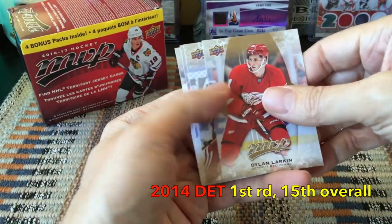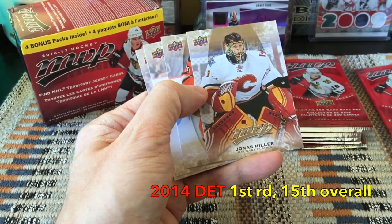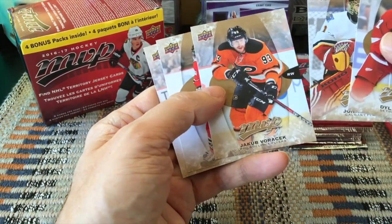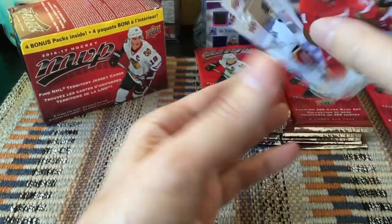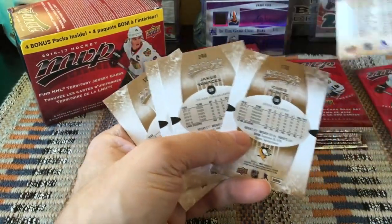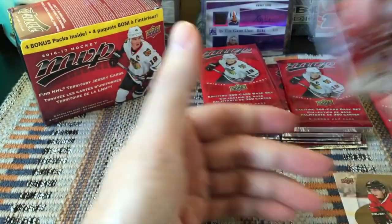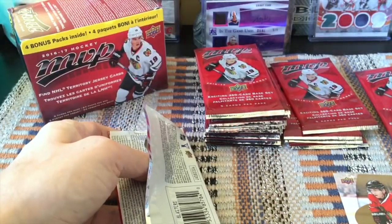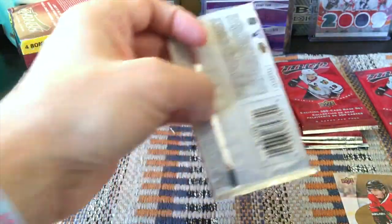We have Dylan Larkin, who's definitely coming of age this year. We have Jonas Hiller, a steady Freddie goaltender with the Ducks for many years, known for his very basic helmet designs. Patrick Kane and Chris Kunitz — the Patty Kane is the last card on the checklist, literally the checklist on the checklist. And Jakob Silfverberg would be the high-numbered card.